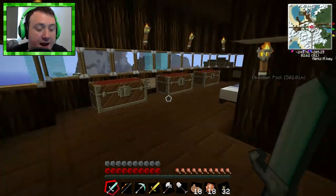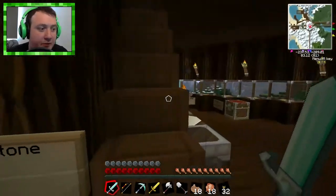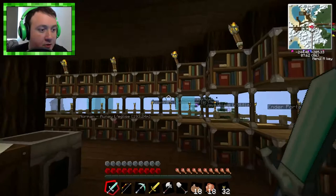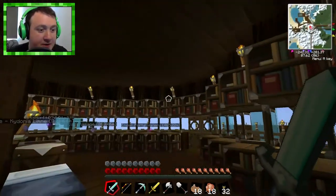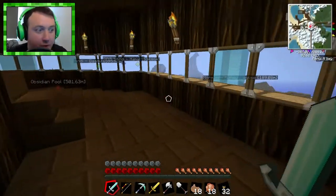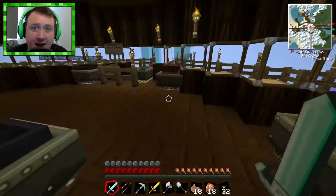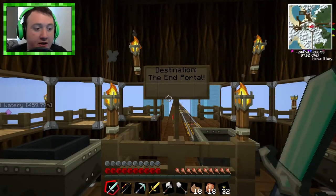I think we are ready. You're probably wondering: did I finish the minecart track to the end portal? The answer is yes. And I also filled this out here so it looks nice. It's pretty much complete — our lovely bookshelf library type floor. But that is not what we are here for. We're here to go dragon slaying, and it is time. There it is — destination, the end portal. Let's do it.